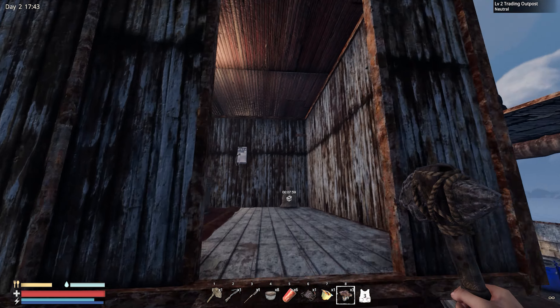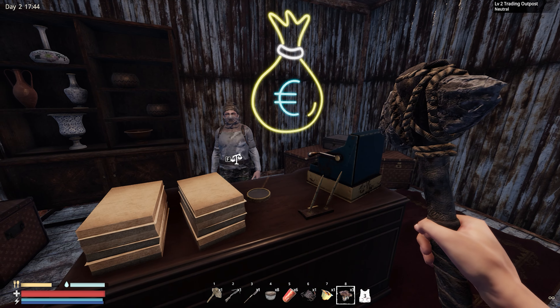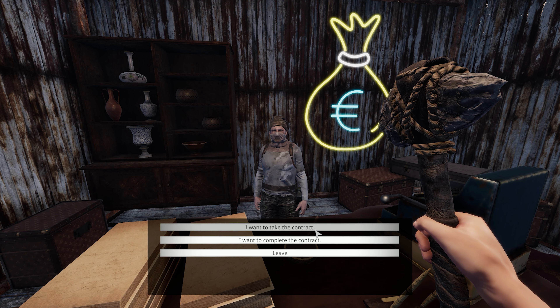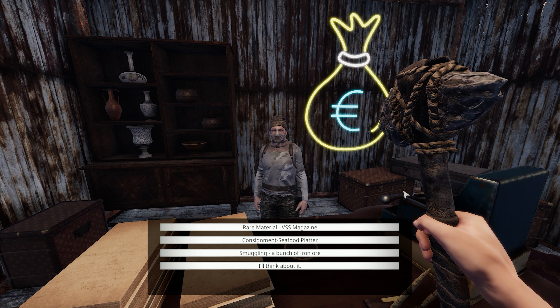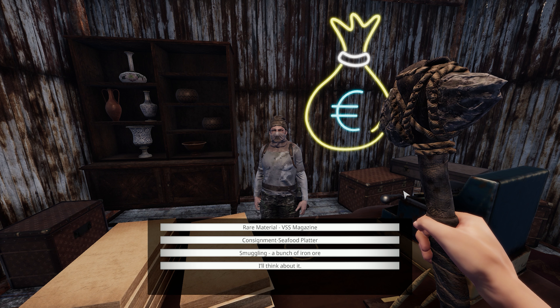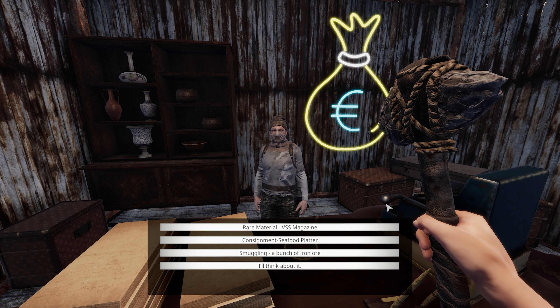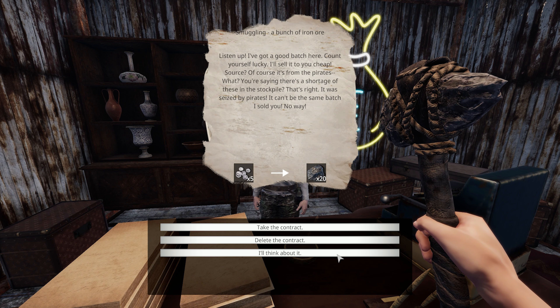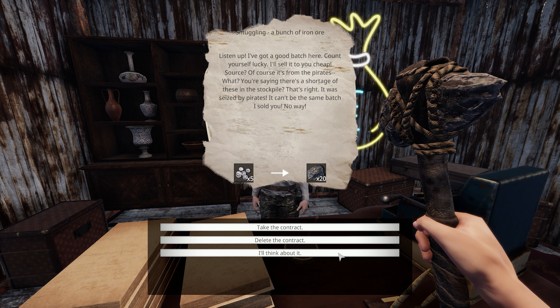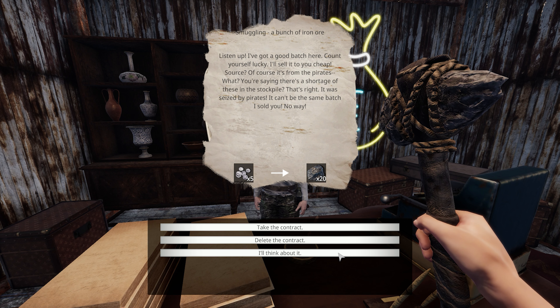Let's come over here and see this guy — buddy, dwarf, midget. No wonder I'm taking jobs from you. I want to take the contract. Rare material, BSS magazine, consignment, seafood platter, smuggling, a bunch of iron ore. Let's go with the iron ore. I got a good batch. Shorty's stockpile — it's seized by pirates.